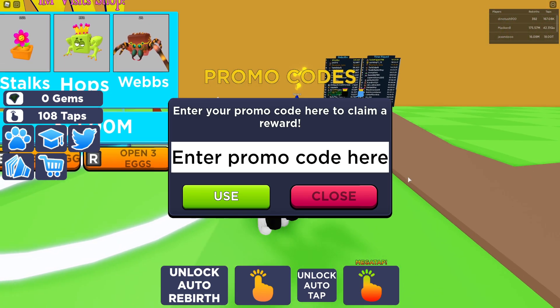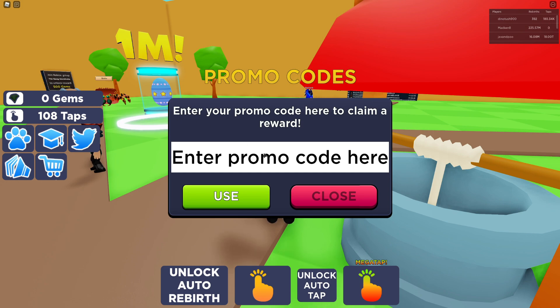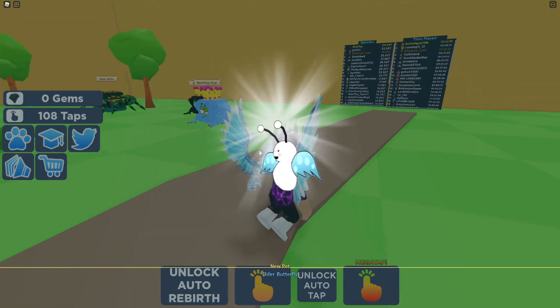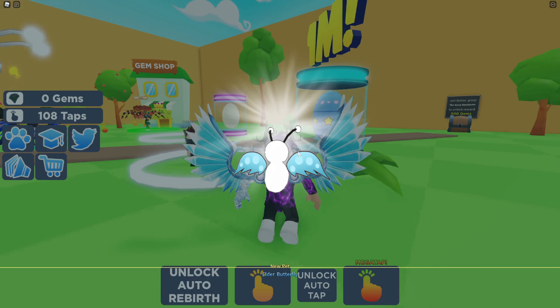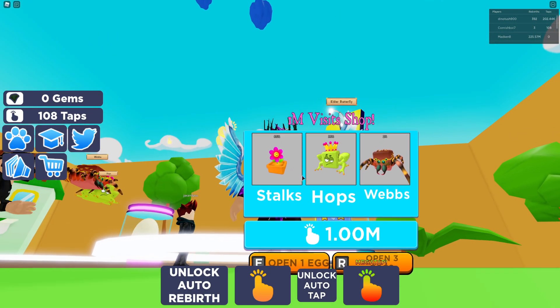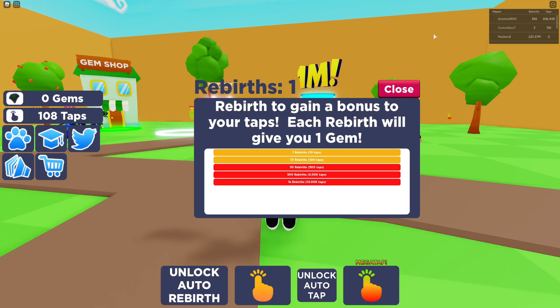Let's start with the newest code for today, which just came out for the new update. The code is 'awesome'. Click use — that gives us a nice egg. And that gives us an Elder Butterfly, which is pretty cool guys.